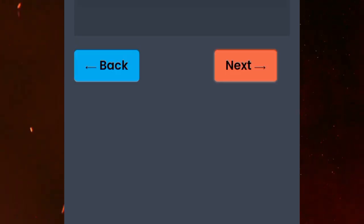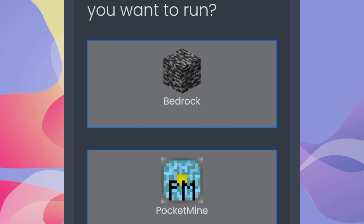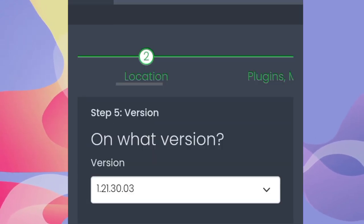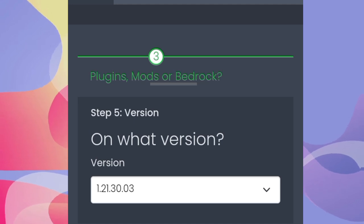It will load a little bit and then click next. Select bedrock here, then select the pocket edition, and then choose the version.